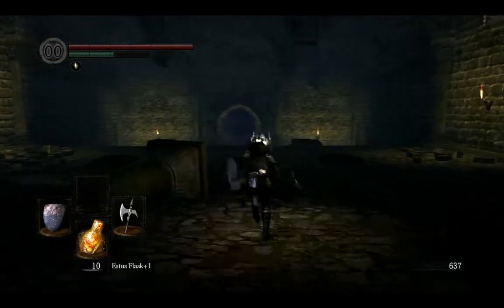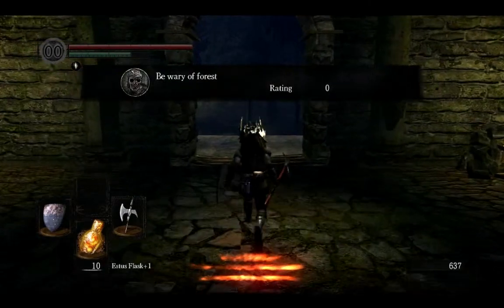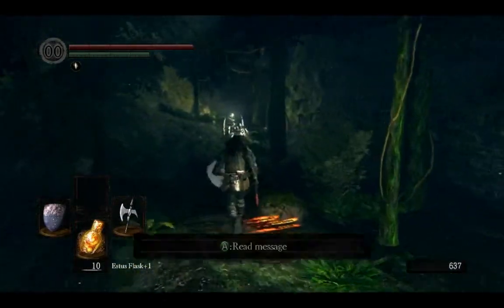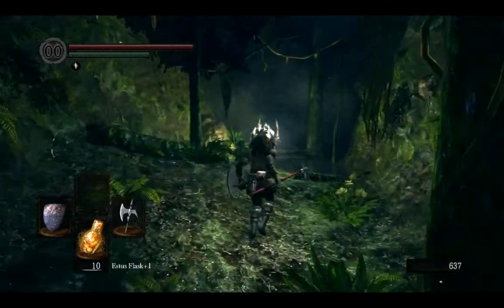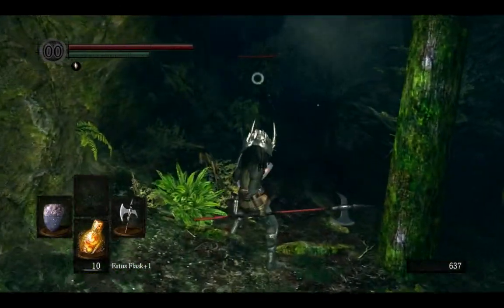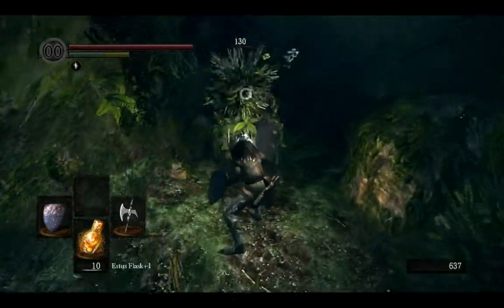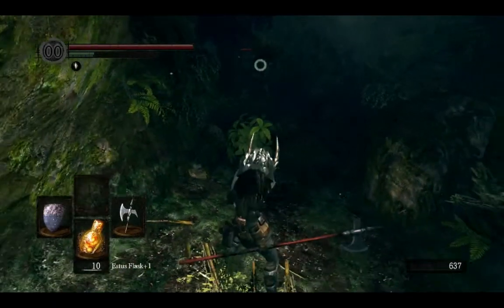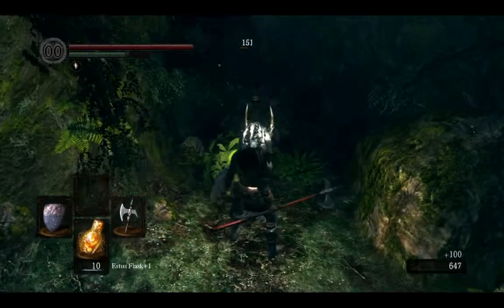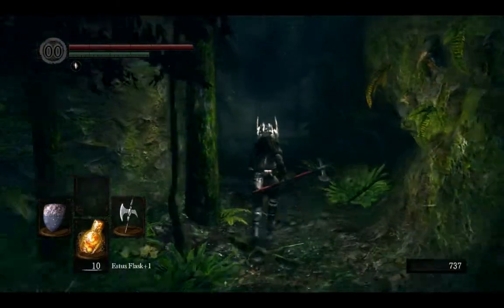The other thing I wanted to do was - I know I missed something back in Darkroot Garden. At least one thing. I missed a small area that may have gotten me to all those items I missed, which is my first priority. I also saw that I missed the cave - I spotted the cave, but I didn't realize it was actually a shortcut. I'm not going to Blighttown this way though; I'm going through the normal way.